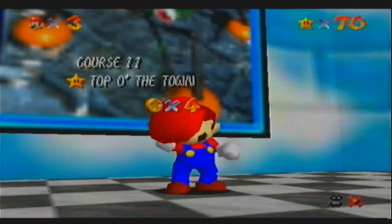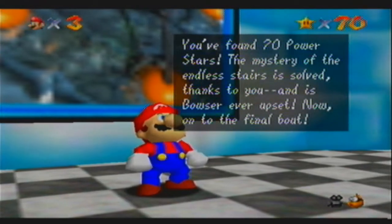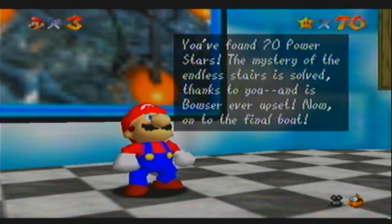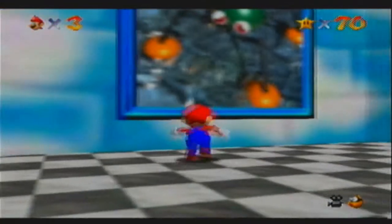But not as amazing as how quick that was. You found 70 power stars! The mystery of the endless stairs is solved — obviously, just by getting power stars it's automatically solved. And is Bowser ever upset? Now on to the final bout. Except I still need to get 50 more stars before I feel like doing that, so sorry about that.